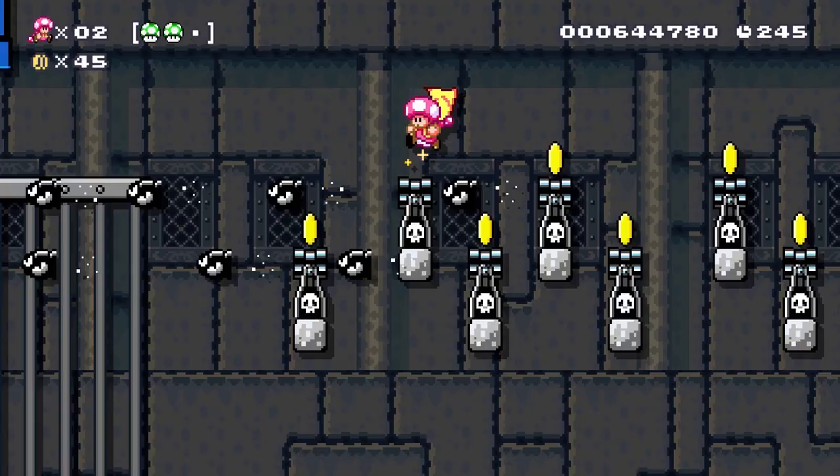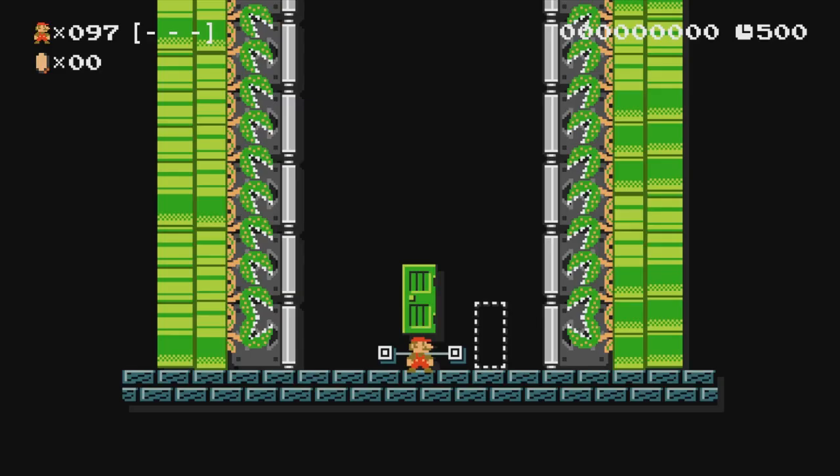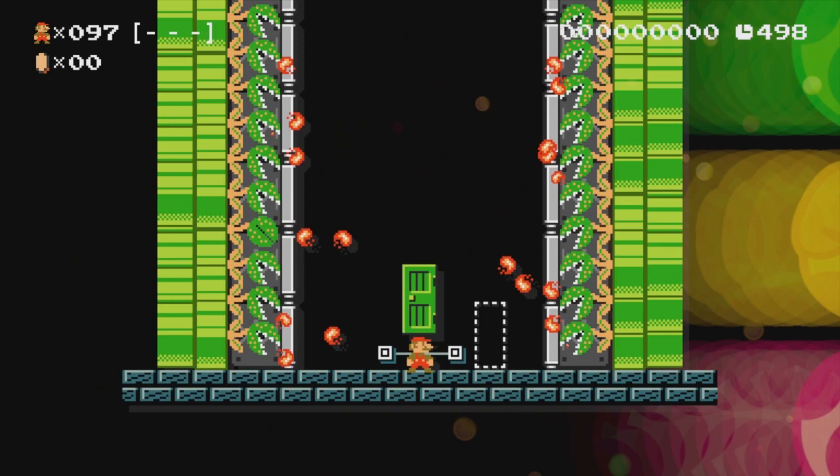Now if someone creates a crap stage with an obstacle you never saw coming, you can go ahead and boo them, which is awesome. If this helps eliminate the garbage that's populated Super Expert for years, I'm all for it. And as expected, some of you out there are making just some of the best levels I've ever seen — the things I'm playing are amazing.